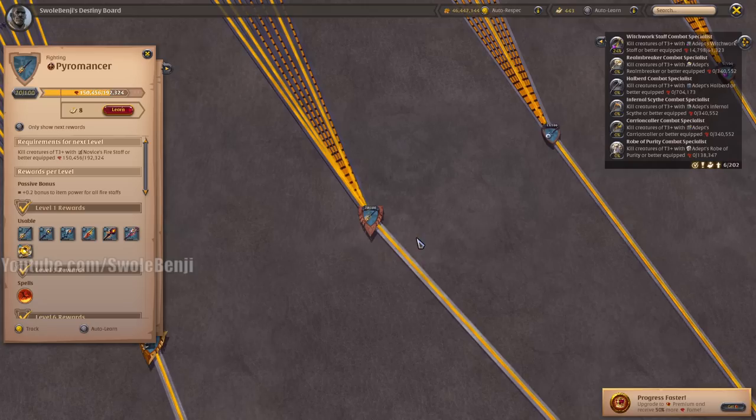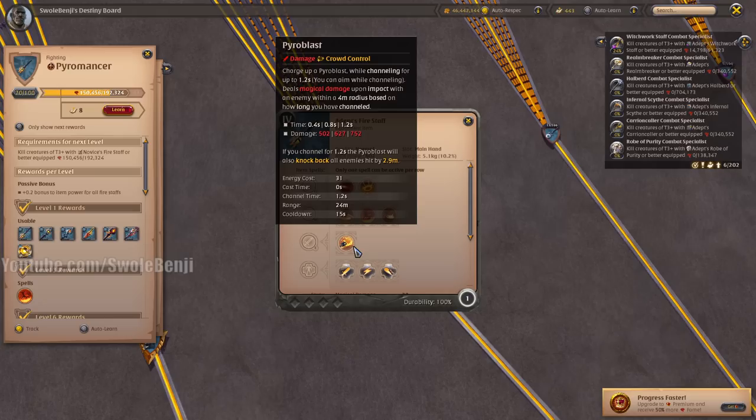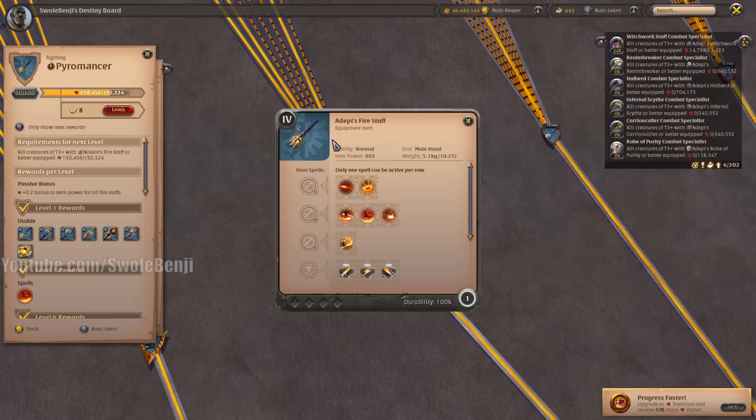The Fire Staff tree is decent — not the best, but for solo players you can make it work. The Fire Staff has a Pyroblast ability. In a future patch this is not aimable — you target the enemy and it casts at them, so if something's in front it'll block it. This has use when gathering: if you need to steal a 4.3 spawn, this is one of the better weapons, second best after Spike Gauntlets. It's also useful to use Firewall to push enemies away as you skin other enemies or gather.